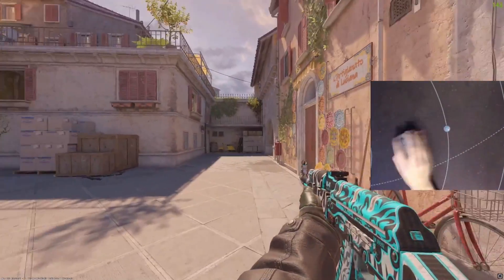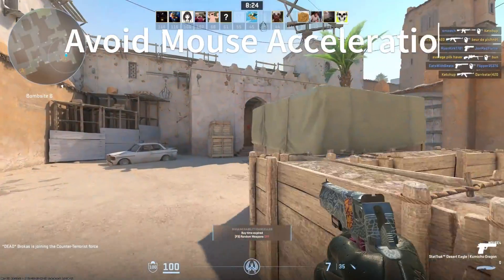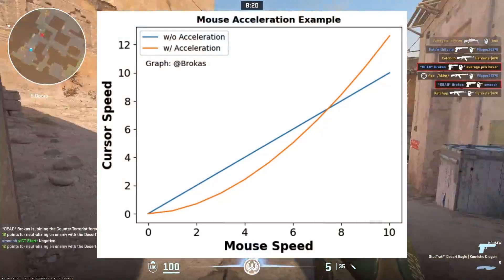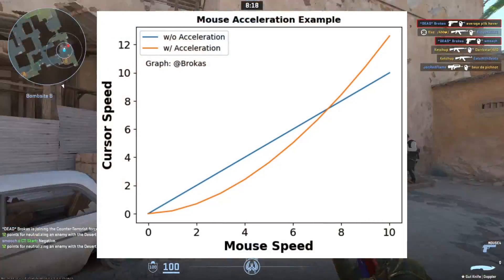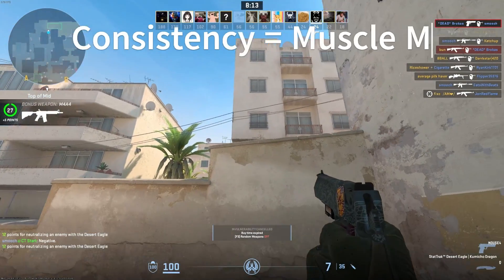If it takes too many swipes, you won't be able to turn around fast enough to kill the enemies behind you. While mouse acceleration is used by some people, it makes your mouse movement inconsistent by introducing another variable: swiping speed. This means that your sensitivity changes depending on how fast you move your mouse, and it prevents you from building consistent muscle memory.